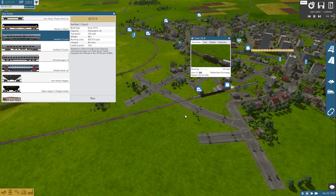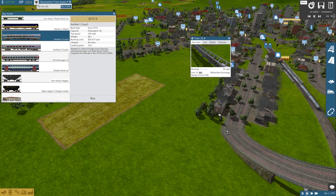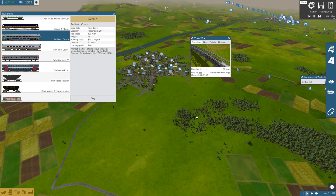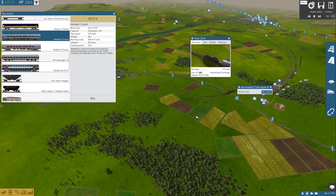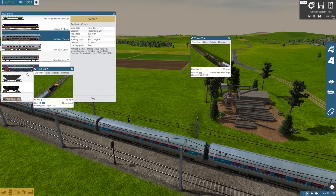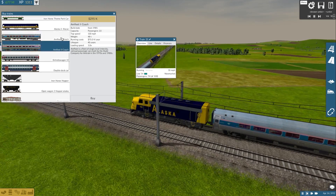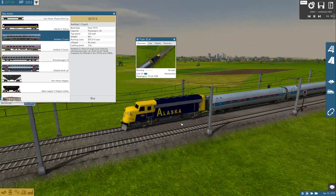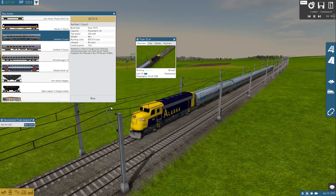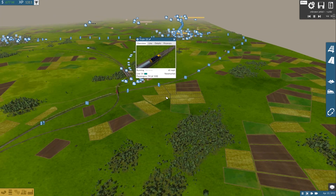Here are the Amfleet coaches. I believe the creator working on the Amfleet for the DLC is the same person who made these — not entirely sure, but these are pretty much what we'll be getting in the DLC, just not this exact version.